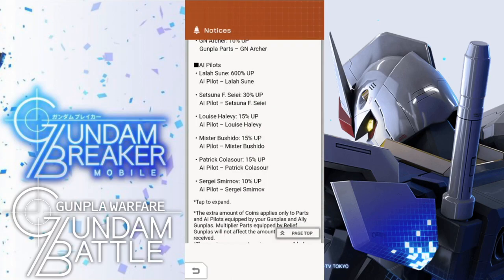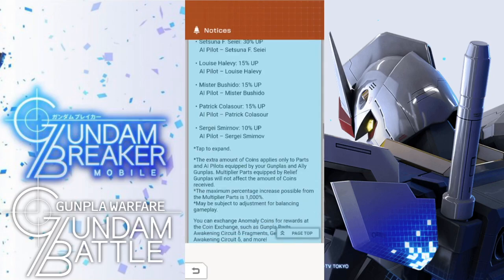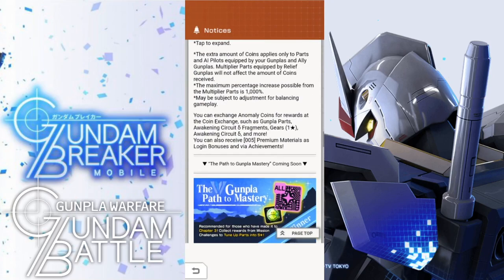Going into the AI Polish, you're going to have quite a few. You've got Lalah Sune — I'm butchering these names — Sessana FC which I don't have, Louise, Meister Bushido... well, not Meister, but Mr. Bushido. Patrick and Sergei — I think that's how you pronounce it. But yeah, you're going to utilize those guys and just get some extra percentage.